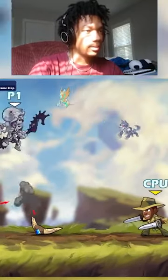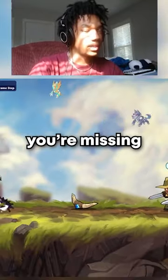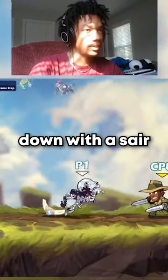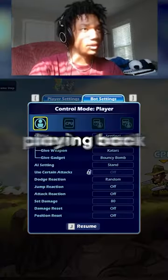You're using the side air hitbox. You're baiting and missing neutral air to get them to come towards you, and then when they come towards you, you come down with the side air.